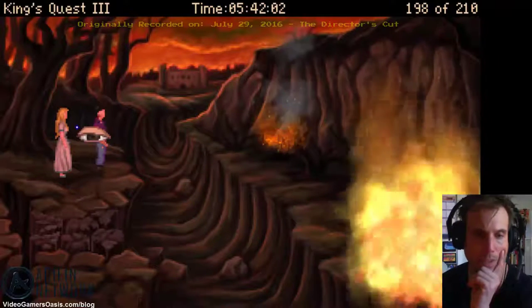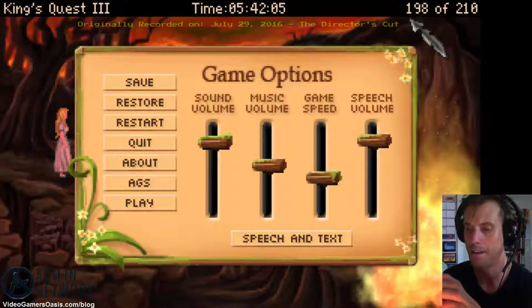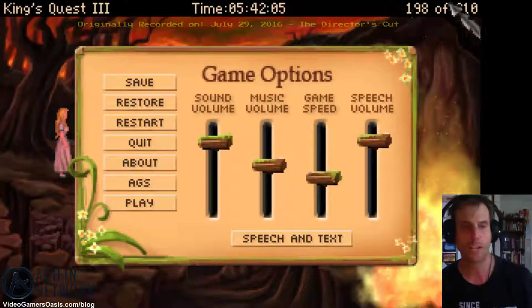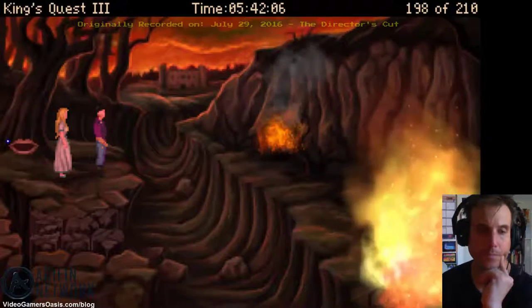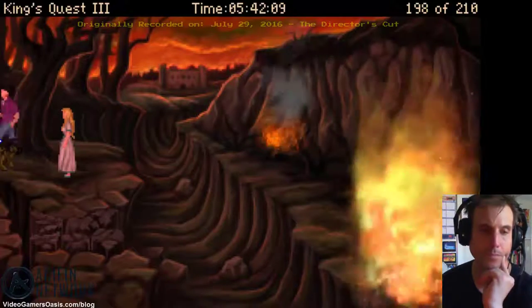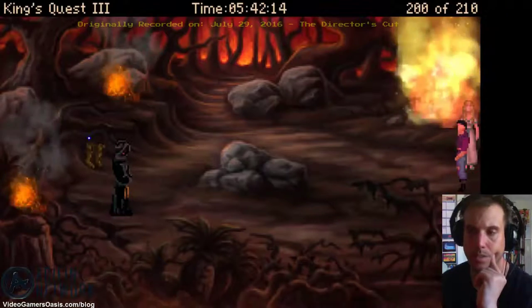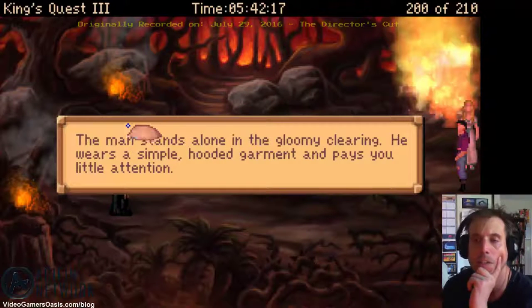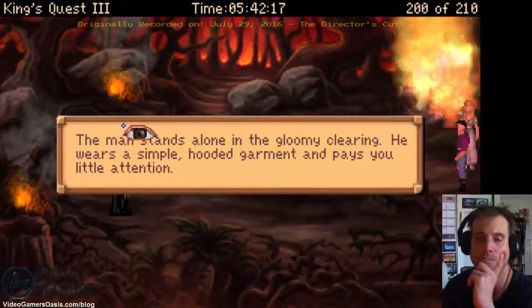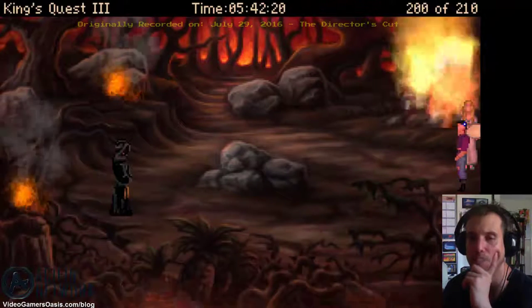According to the instructions, go to the left and talk to the cloaked man. Let's go. Who is that cloaked man? 'The man stands alone in the gloomy clearing. He wears a simple hooded garment and pays you little attention.' Could he be the father — the main villain of this adventure?